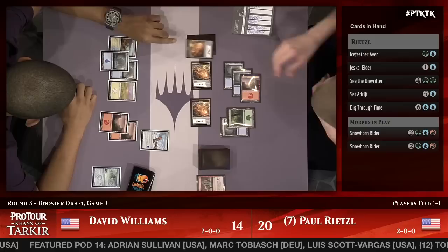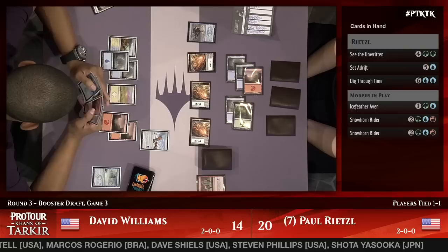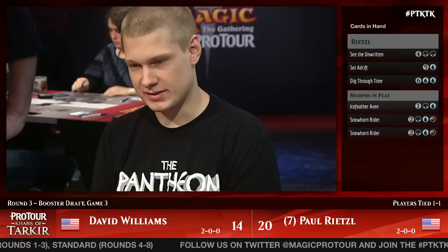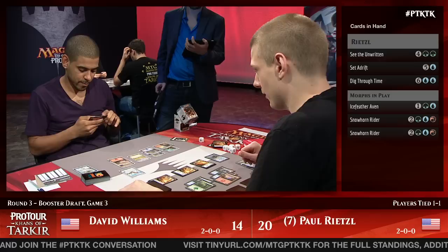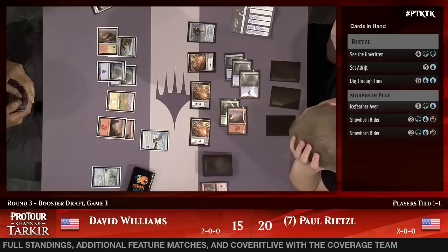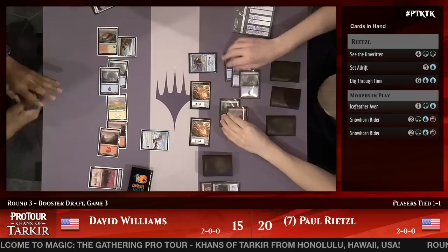One of the four — a Jeskai Elder for Paul Rietzel. He's patiently building out his board. Ice Feather Aven joins the crew and he's got the Jeskai Elder as well. Dave Williams is just falling further and further behind, unable to find any gas. He draws for the turn — that whole last turn culminated in him playing a land and not being able to do anything. Not casting an instant is a huge tempo loss for Williams. Paul Rietzel has to be wondering if Williams just has all lands in his hand.